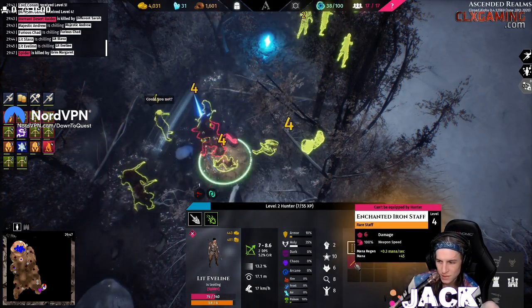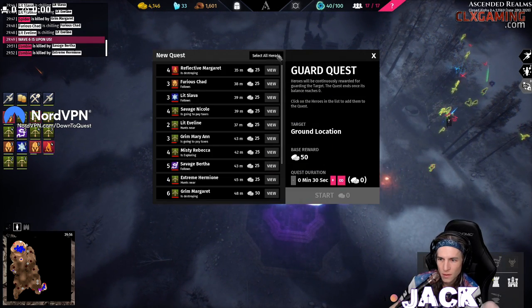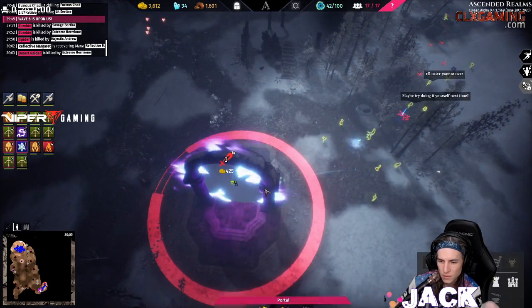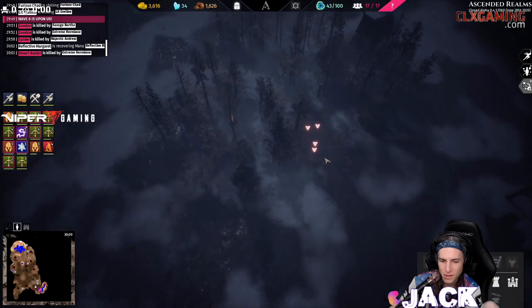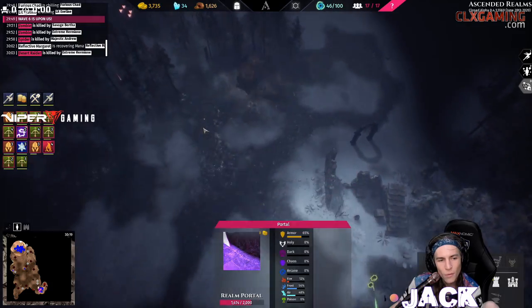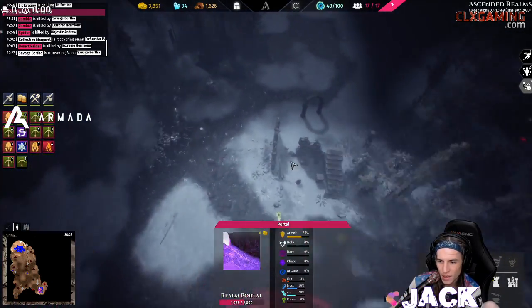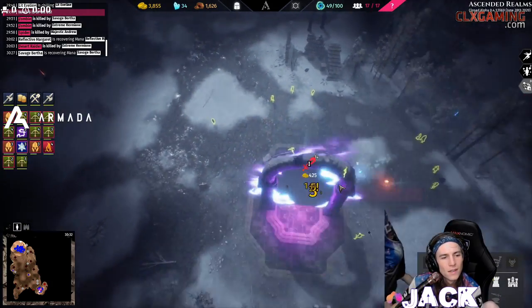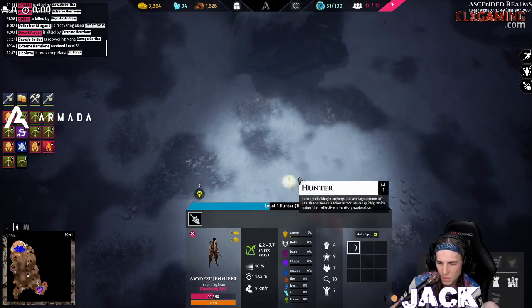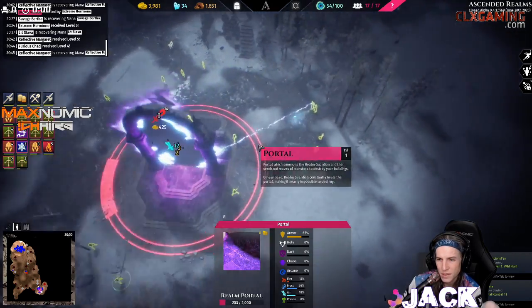Oh he's dead — yes dude! Now kill the portal. Wave six is upon us — go go go! Wait — just attack the portal, just attack the portal. I'm gonna have them kill the portal before these guys get to my base, cause these guys are just rushing my base but I think it'll be okay. That's game guys — I beat the first level!